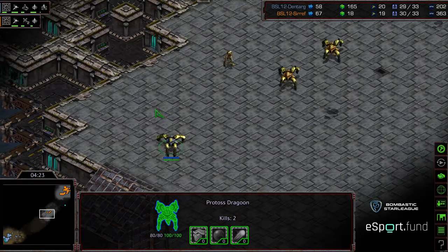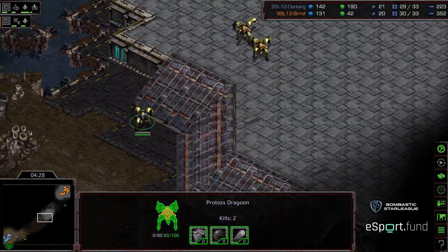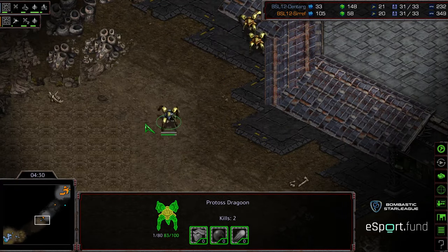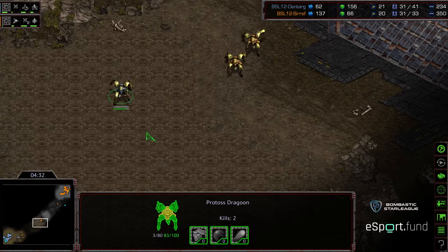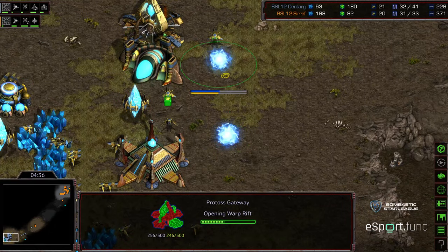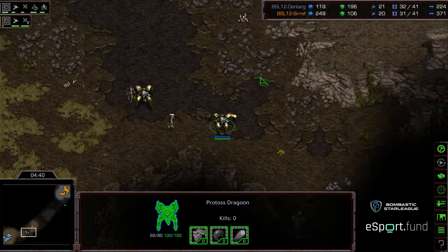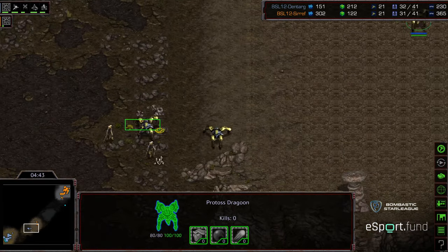This is where he honestly should stop, because otherwise he's very likely going to end up losing this Dragoon and losing some base damage right there. In retreat with some nice micro. Seraph actually might be able to get it. There is a bit of lag here. A gateway and robotics facility again for Dentarg as a follow-up build. Two more Dragoons cycling back around and Seraph going to go ahead and back off.